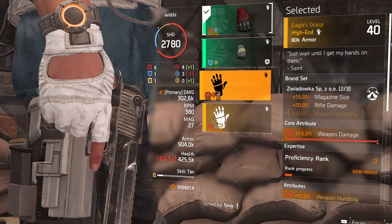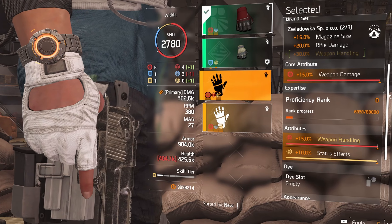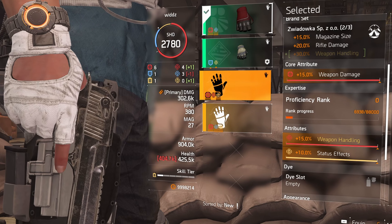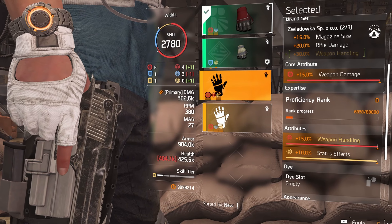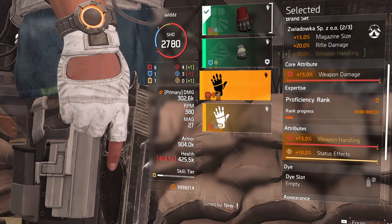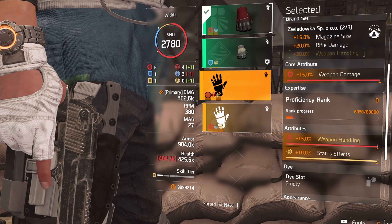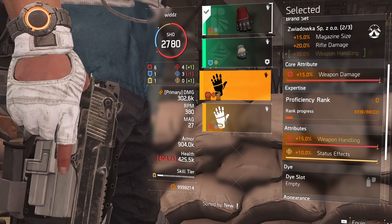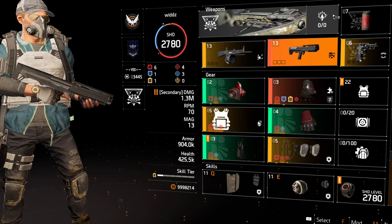There's also another named glove called Eagle's Grasp, which gives 15 weapon handling as a second attribute — kind of nice if you want to go into weapon handling. That might be something you'd want if rifles become stronger and you want to spam them. The normal value before was around 8, for comparison.